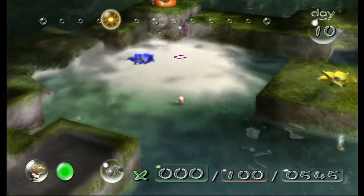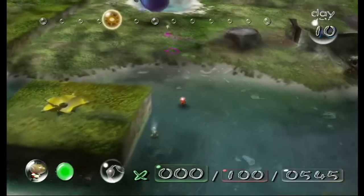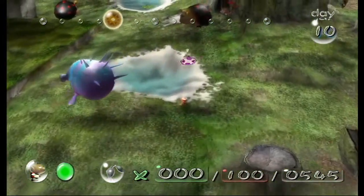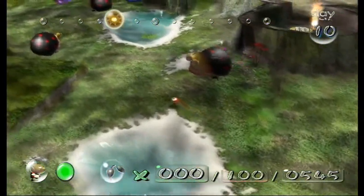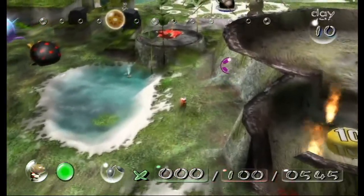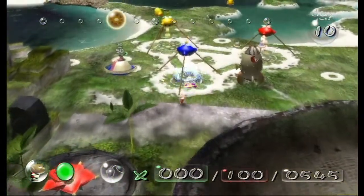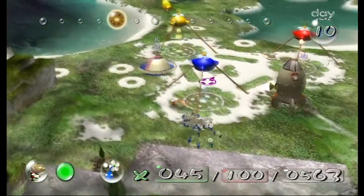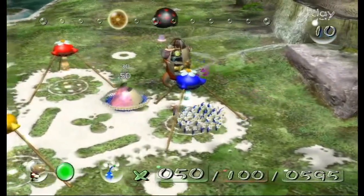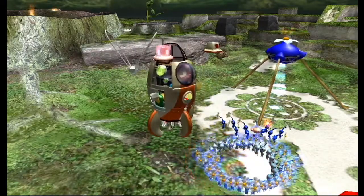Over here is another Armored Canyon Beetle with a ship part. This should be pretty easy to defeat with red Pikmin. It would actually be a little bit faster to fight it with blue Pikmin because we need the blue Pikmin to carry it back — that way we'd skip having to go back to the onion. But the fight itself is really intimidating with blue Pikmin just because of how much less damage they do against enemies.